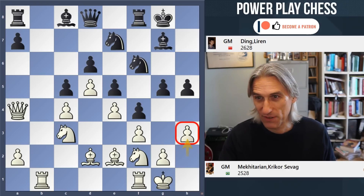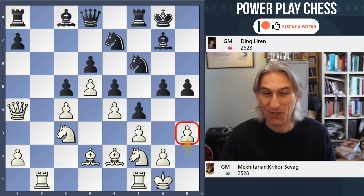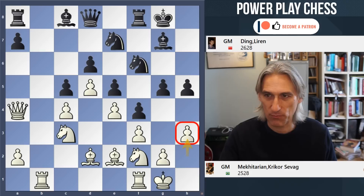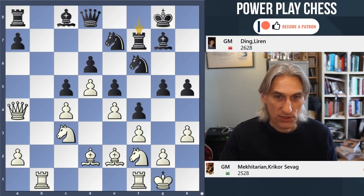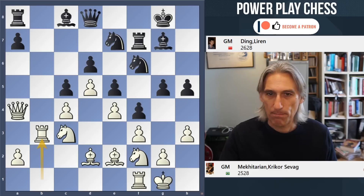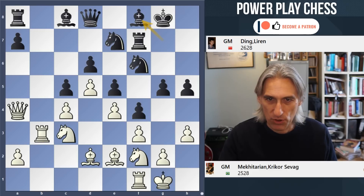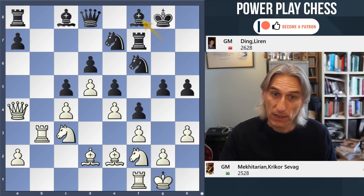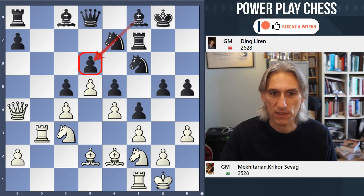Ding's opponent — Krikor Mekhitarian, actually a Brazilian grandmaster despite the Armenian name — played h3 to stop g4. And Ding plays in the typical King's Indian way: rook f7 and then bishop f8. So the bishop drops back, there's a little shuffle and the rook is going to come to the g-file just to give the g4 advance a bit more power. This is absolutely typical, and that bishop also protects the weak pawn on d6. In the meantime, white is building up very nicely on the queenside.